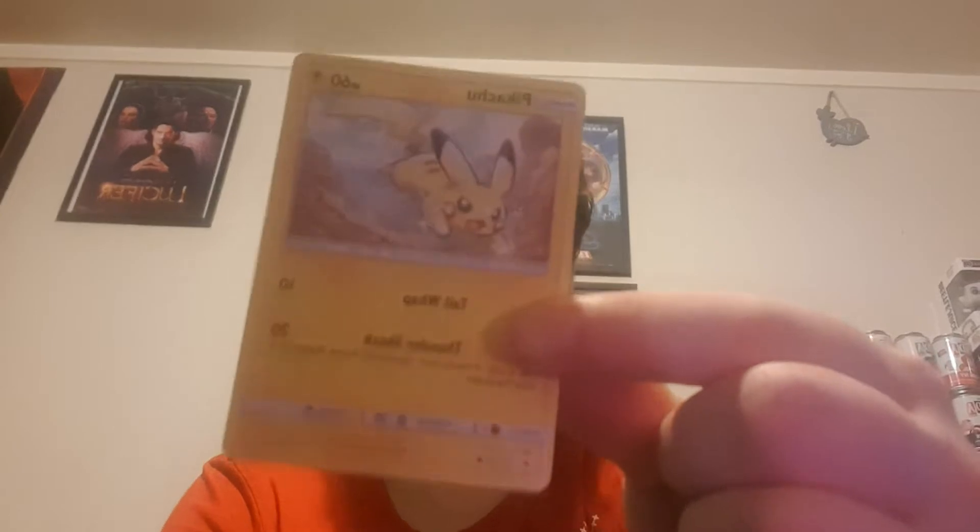I'll start by showing you this one, which I like. It's Pikachu. I don't play the game, but this has Tail Whip, which does 10 damage. Then Thundershock, which does 20 damage — flip a coin, if heads, your opponent's active Pokemon is now paralysed.